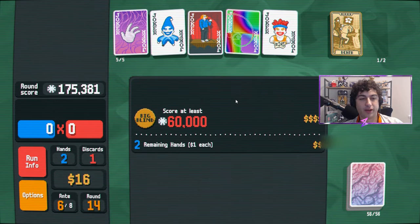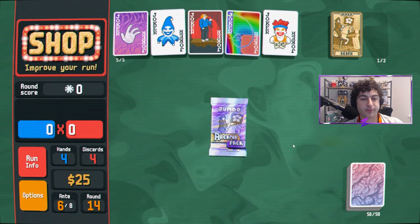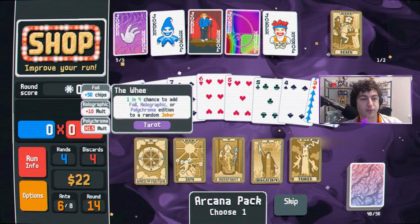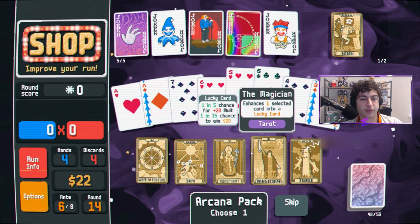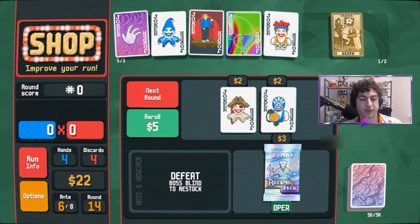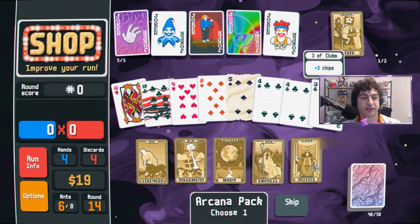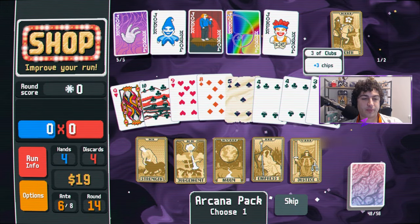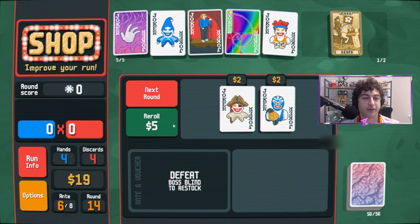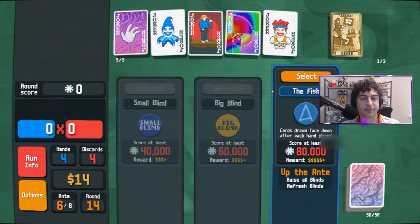This deck is playing very easily in this moment, which is not a thing I am complaining about. We will definitely take more bonus cards — we'll take them on our fives. Aces are pretty good but threes and fives with Hack are just silly in this moment. We could start making glass cards — I don't hate that idea, just see how high we can go, be kind of fun.